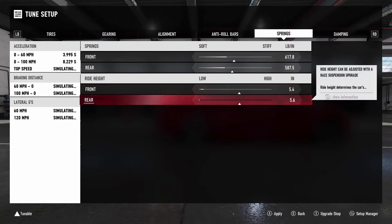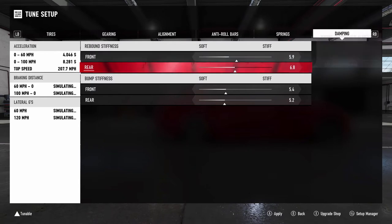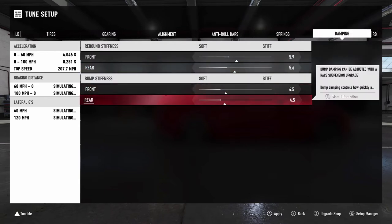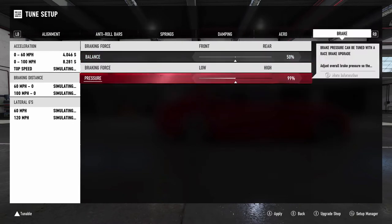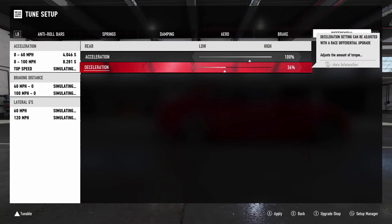We're gonna drop it down but raise the front just one up, then soften everything up — nice soft suspension setup. Probably not as soft as some of the other cars I've tuned, because those cars are set really soft and they throw sparks just by initiating into a turn because of how much dive the front end has. This is my style of driving, so we're going to set the diff there — all right, all squared away.